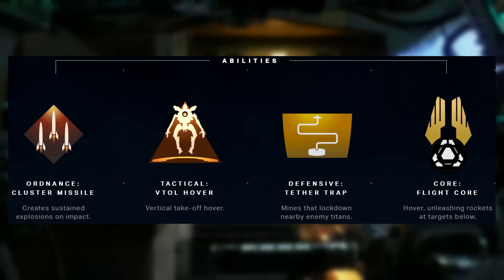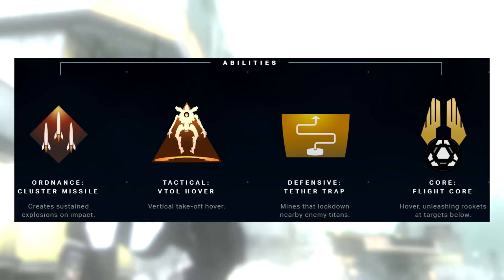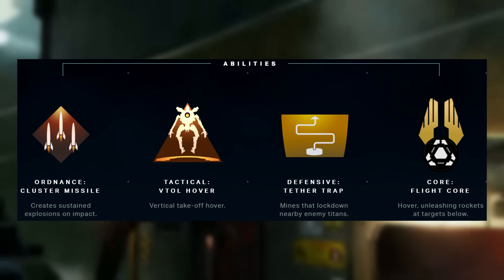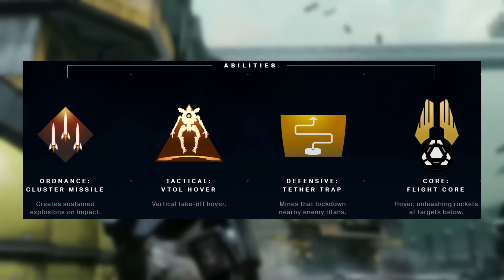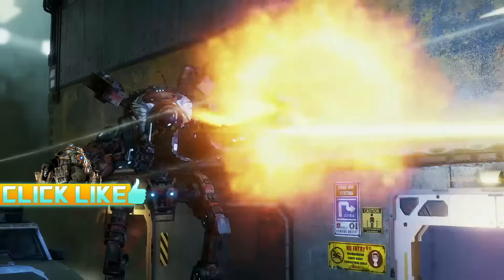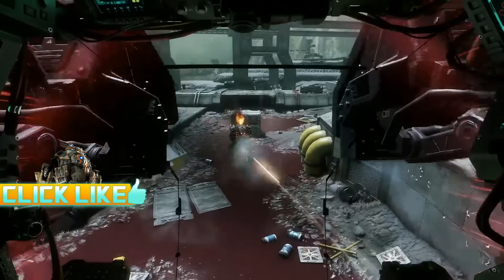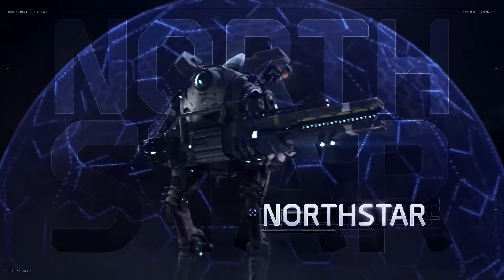The tactical is a VTOL hover, which you can see in the gameplay right now. I think this is really cool and very different from what we are used to seeing in Titanfall. The defensive ability is Tether Trap, which is a mine that can lock down titans at a nearby location. The core ability uses the hover ability mixed with several rocket fires, so you can rain down rockets on enemies below whilst hovering above.